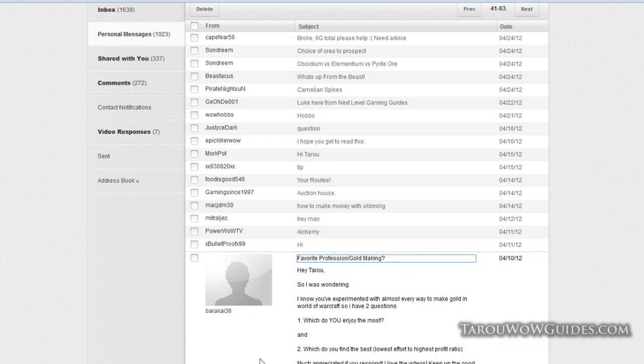Brock asks which profession Taro enjoys most and which has the best lowest-effort/highest-profit ratio. For enjoyment, skinning wins — you gather up a ton of mobs, AOE them down, barely survive with 500 HP, skin them all, and profit. It's pretty fun.